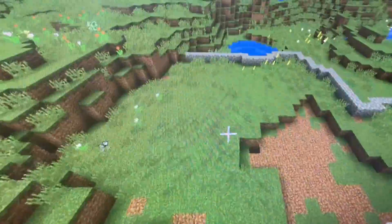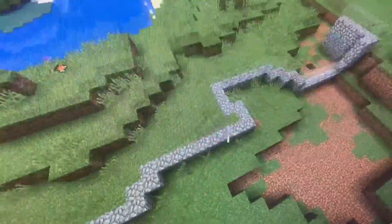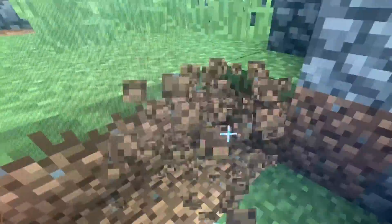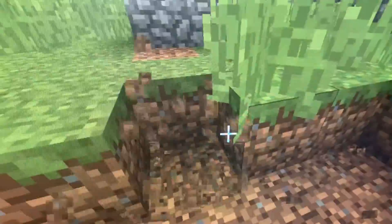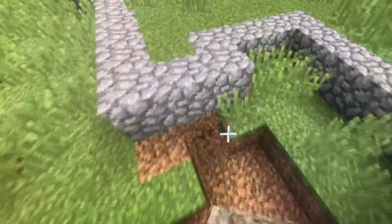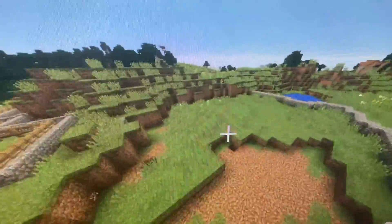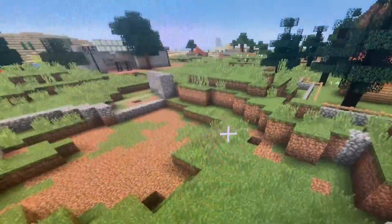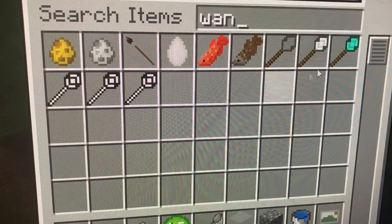Today we're gonna build the beaver habitat. This is what the habitat looks like. Right over here, this is the pod for the beaver. And then let's get a wand.